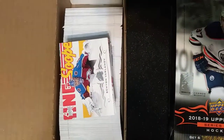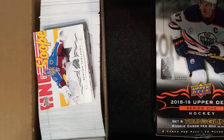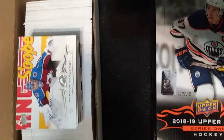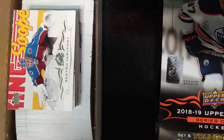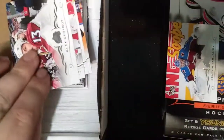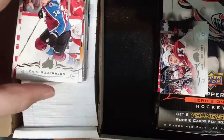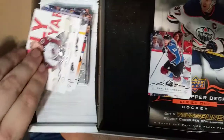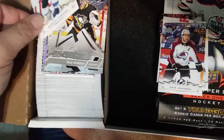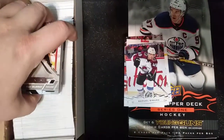I'm not going to go through all the base since other videos have already covered that. I'm just going to focus on the Colorado Avalanche base and my inserts. Overall I did really good — maybe slightly above average. So starting with some Avalanche base: Simeon Runemoff, Alex Kerfoot, Carl Soderberg, Colin Wilson, Nathan McKinnon, Eric Johnson, and Samuel Girard. That's the Avalanche base.